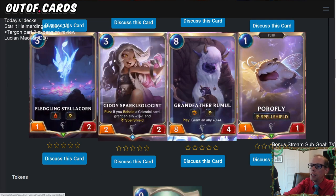Giddy Sparkologist — Play: if you Behold a Celestial card, grant an ally +1/+1 and Spell Shield. Again, there's a way to grant Spell Shield that does not say 'until end of turn.' That's a permanent shield that stays until your opponent breaks it with a spell or kills it in combat. A 2/2 for 3 mana is in the realm of playability, and if you get to grant an ally +1/+1 and Spell Shield — especially on a champion — that is super powerful and definitely a playable card.